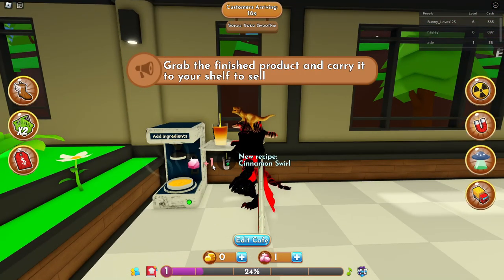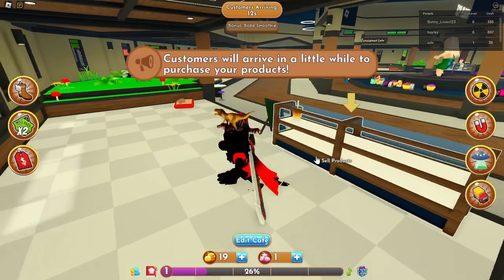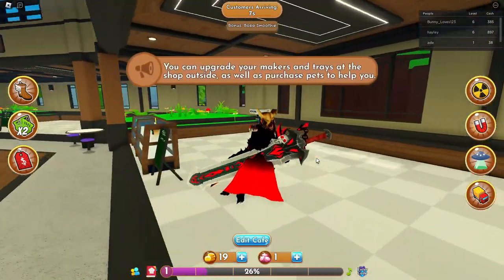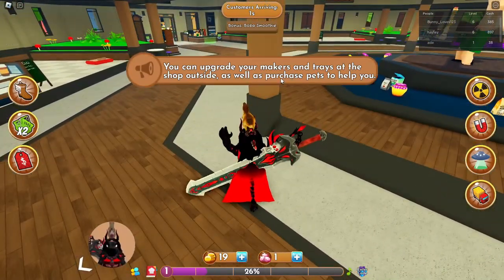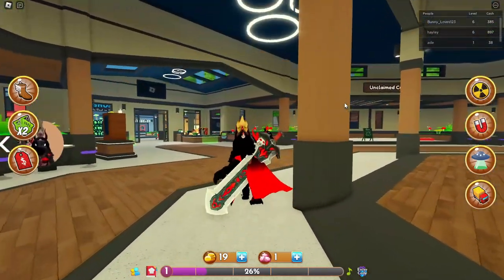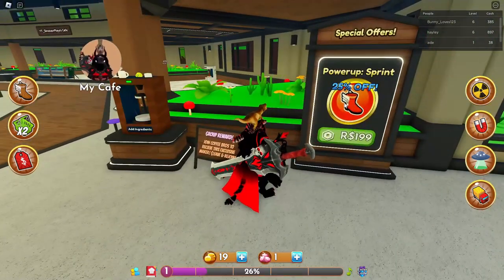All right, I can grab it and put it right there. Made 19 — some customers will arrive. Oh okay, you can upgrade your market and trades at your shop as well as purchase pets to help you. Congratulations on your new cafe! So we can go over here — what's this sprint?